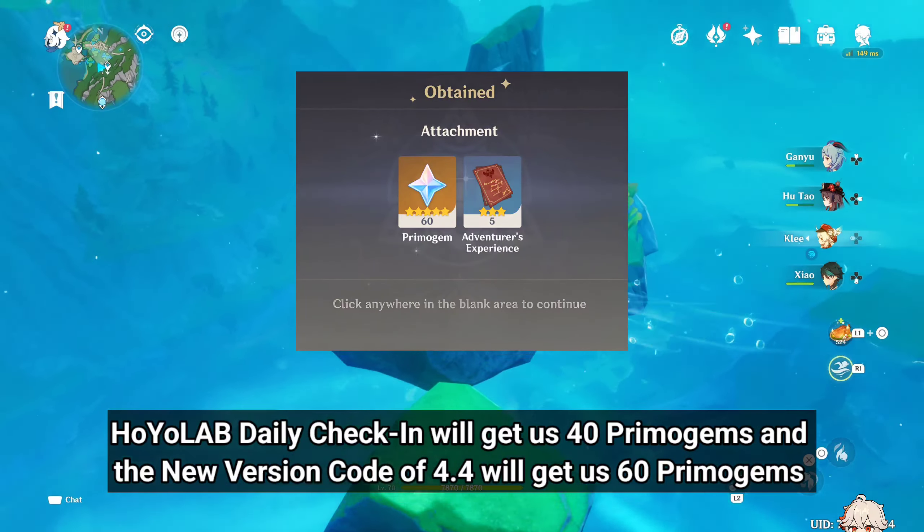In total, as an F2P player, we will get 4240 plus Primogems, or 26 plus Intertwined Fates in version 4.3 Phase 2. I'll make a detailed video about the total Primogems we can get in version 4.4 as soon as possible, so don't forget to subscribe.